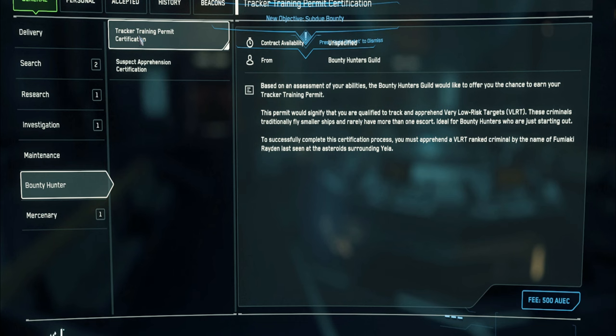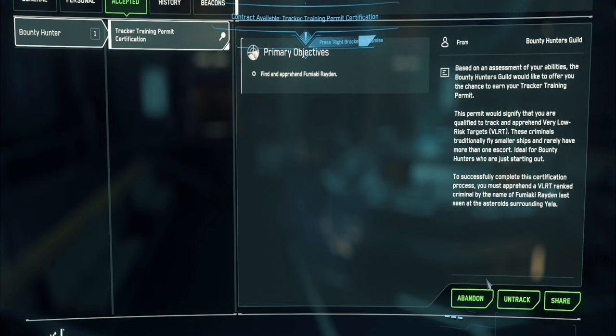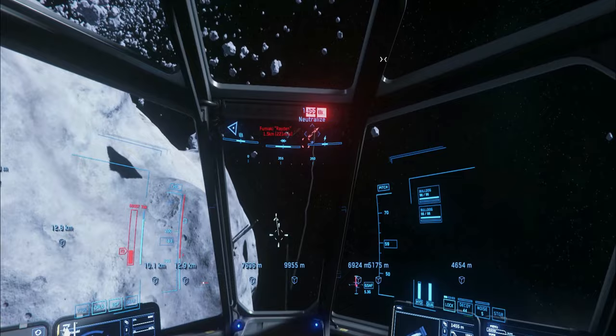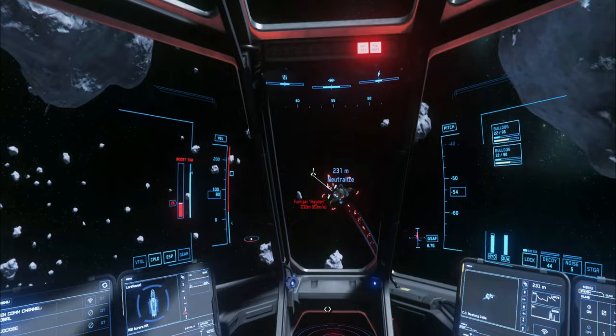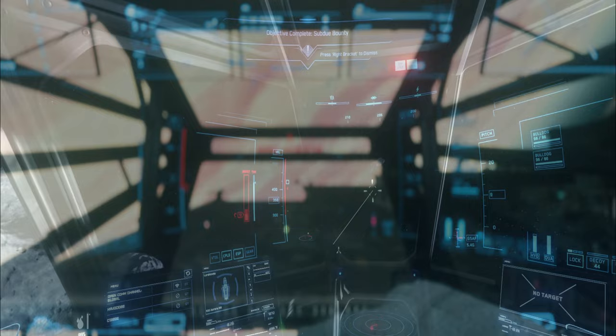Now let's go hunting bounties. First we need to activate bounty hunting by making bounty missions accessible. The first and only mission available will be the Tracker Training Permit Certification. Accept it, go find the target, and kill it — it'll be somewhere in the verse, ideally within Crusader. You can accept and decline to change the location. Approach it, select the target with T, and shoot it. The first target is not a problem. Once it's dead, you have unlocked bounties.